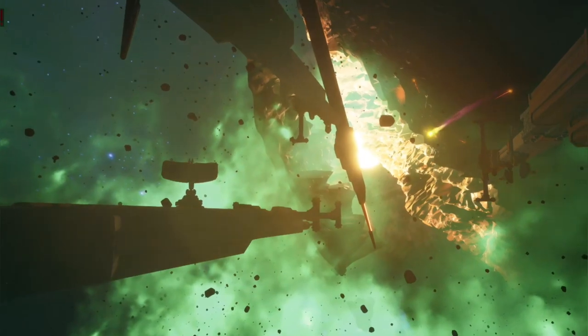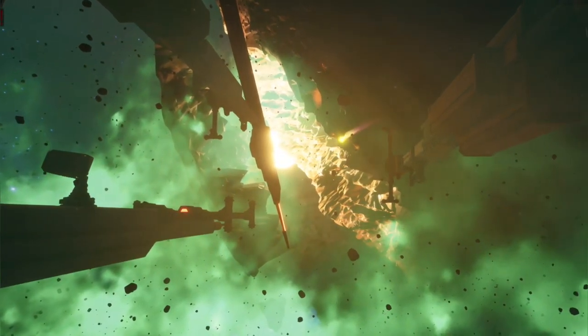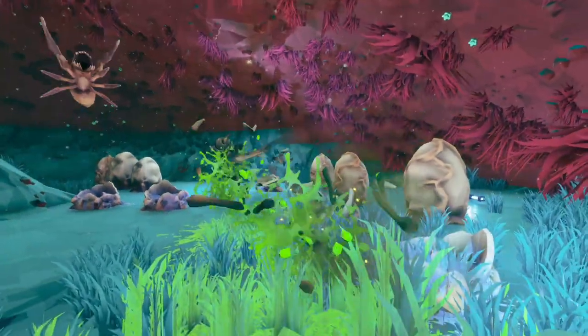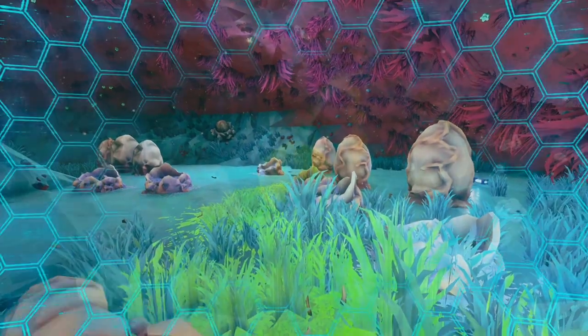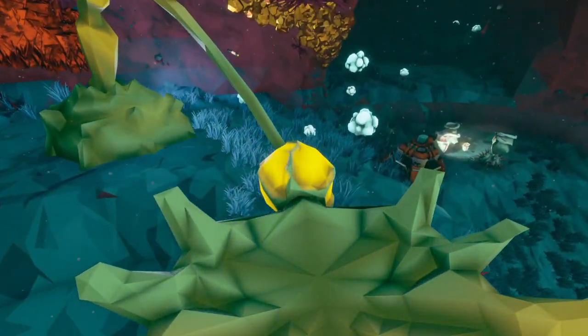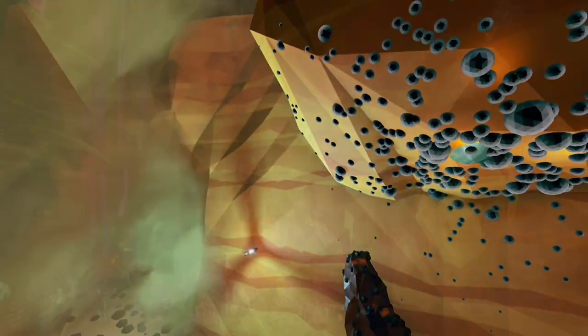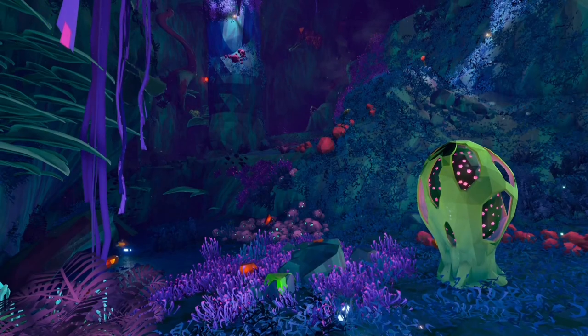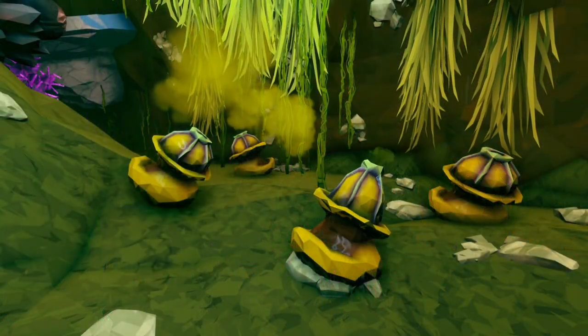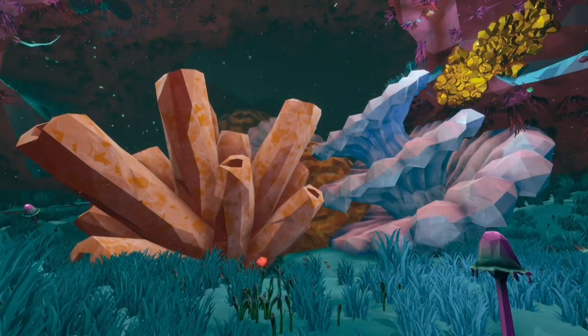When it comes to survival on Hoxys IV, knowledge of the environment can be just as valuable as bullets. Though most wildlife is dangerous, there are passive species that can help dwarves overcome the various hazards these biomes present. So far, our journey has taken us through 6 of the 10 known regions of Hoxys IV, and the environments only get more hostile from here.